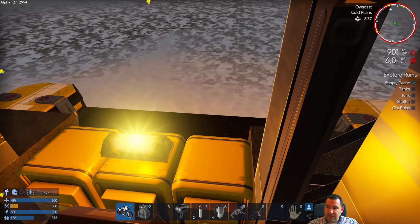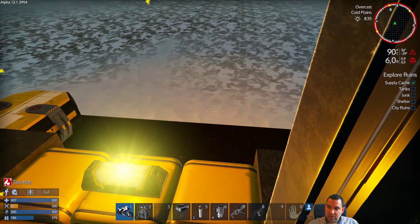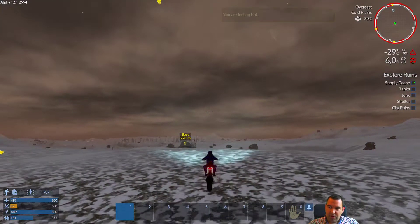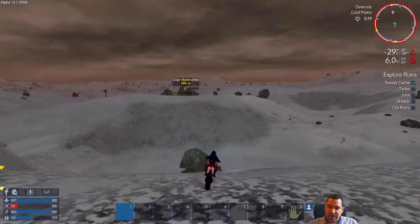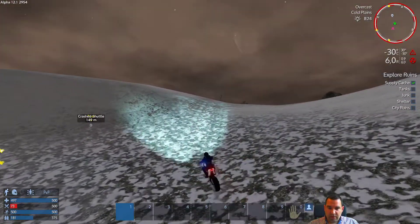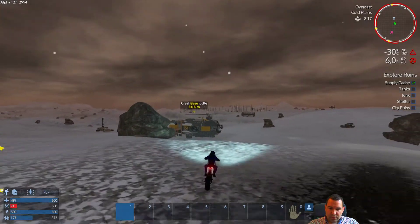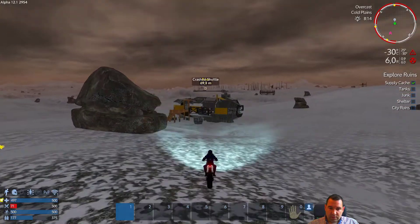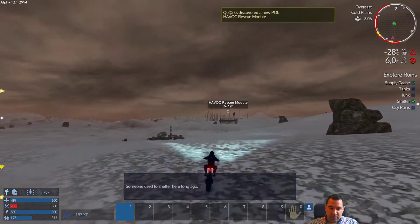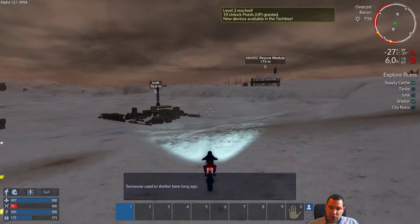Outside temperature at this point is 90 degrees, probably due to proximity of the generator. Our suit temperature increased to 32 and going up to 36 — we're starting to get hot — but now watch the top right, it'll decrease very quickly back to 28. This POI doesn't offer a lot of room, so we're going to hit the junkyard first instead.